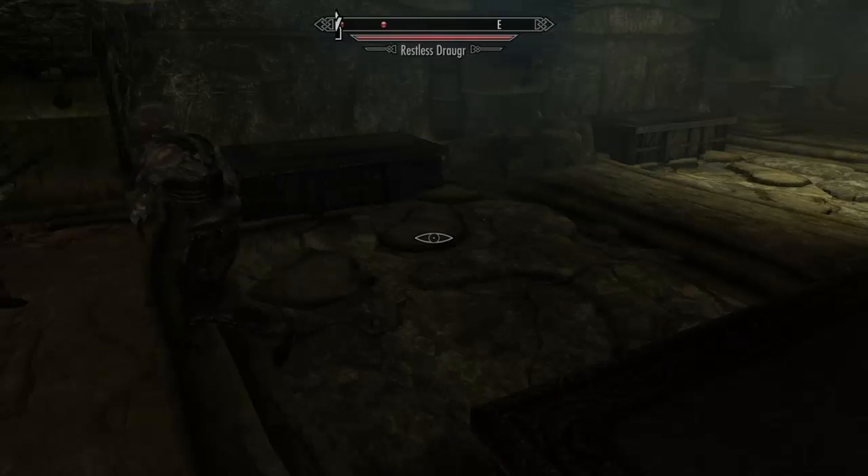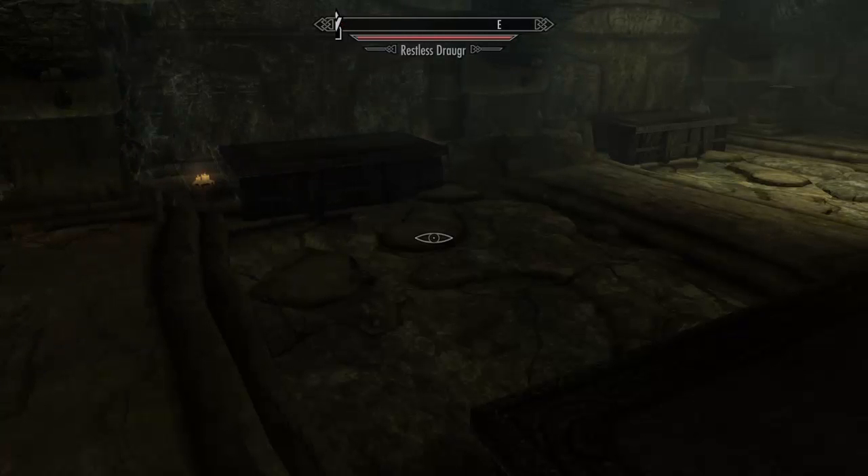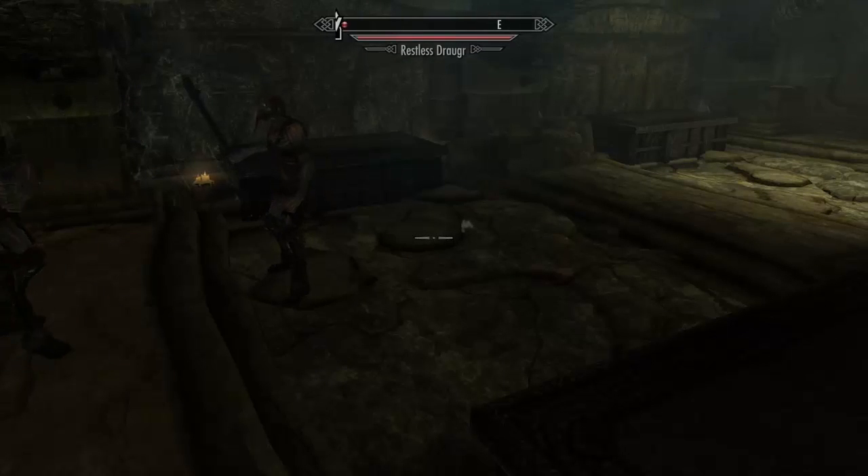A high level sneak skill will make you completely invisible even if they're right there looking at you, really close. I've had some of them walk towards me — I'll be next to a wall and they'll shoot off the wall because they walk on top of my character, and they still don't see me.